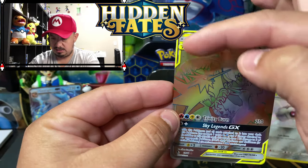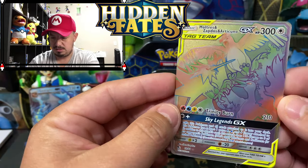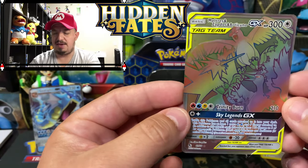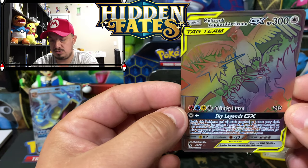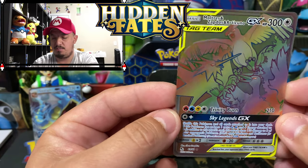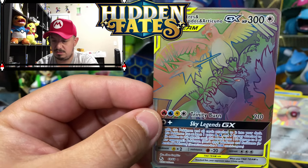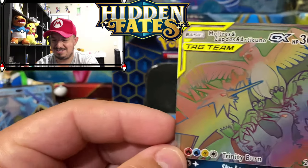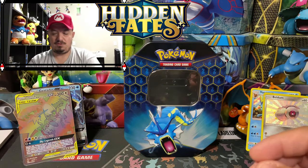Usually the rainbow rareness of it kind of moves back and forth when you tilt it, but it just doesn't look right to me. I don't think I have this one either — I know I've pulled like two of the full arts but the actual shiny version, I don't think I have it. Let me know down there in the comments if I'm right or wrong. Ash, hold that for me — there it is right there.